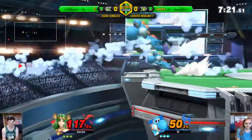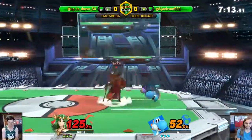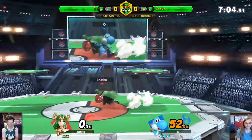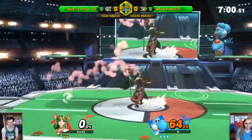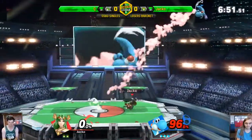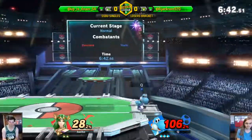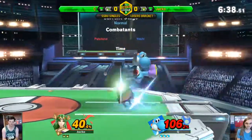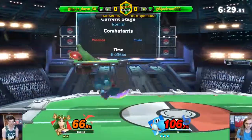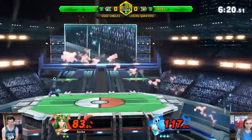Nice air dodge — very nice. Jacko able to make it back, but now he's off stage. Comes down with a down air — surprised one that hit, two that didn't get punished. Bad counter — not sure what happened there, might have been a miss input. The back airs, down throw — nice conversion by Jacko. Almost nails him with the explosive flame. Very nice read, just catching him air dodging in. Q able to get back on. So many hits — he's getting away with a lot more at the moment.